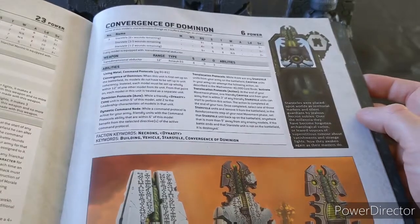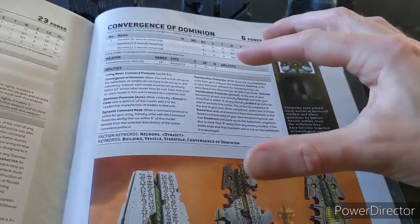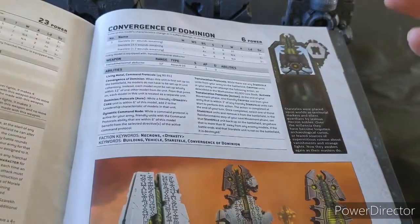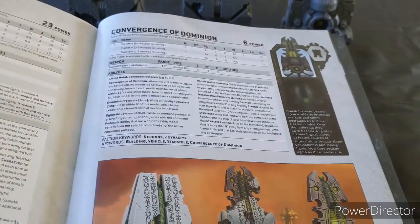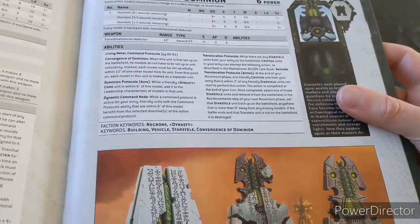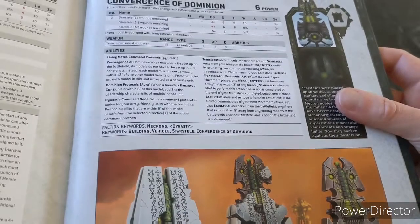So they're Necron. My plan here is to leave these on the baseline objectives — spread out as far as they can be — and they're just an extra thing the enemy's going to have to deal with and shift. They've got a ballistic skill 3+, because they have a trans-dimensional abductor, which is pretty brutal sounding. Range 12, assault D3, strength 4. Not great, but it's still there isn't it.